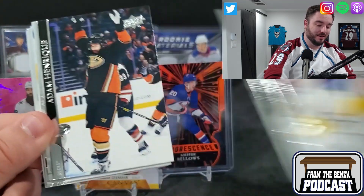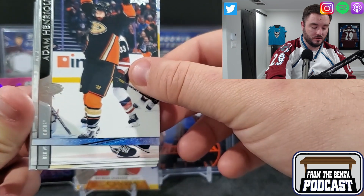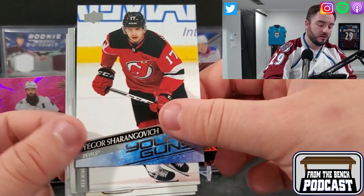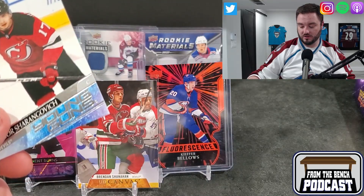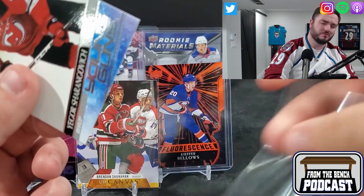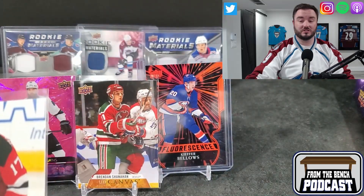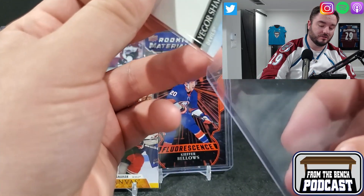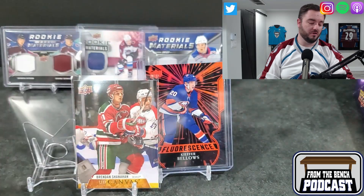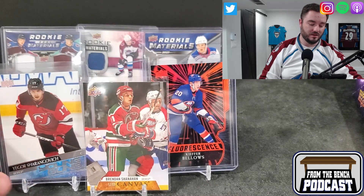Sebastian Ajo, Joel Armia. We've got Adam Henrik and we've got a Young Gun - this one's going to be a center for the Devils. Igor Sharangovich. That's not bad - he actually was like top five for rookie scoring. His cards haven't really jumped up as I kind of thought they would. You've got a guy that young putting up those kind of points, you'd think he'd be a little higher card. But you know, that's just the card market as a whole.